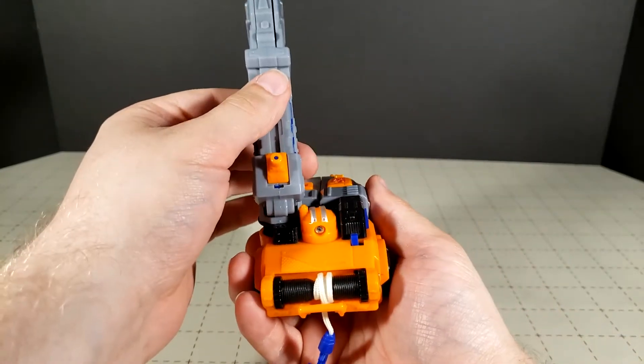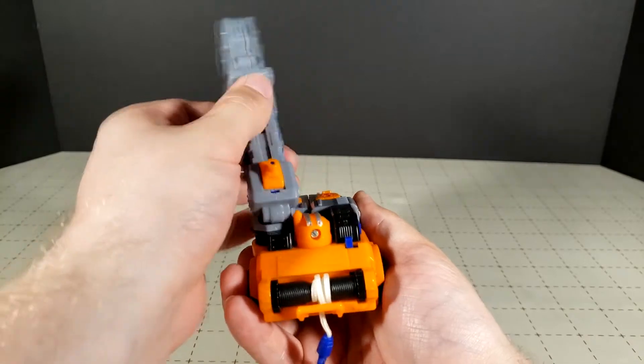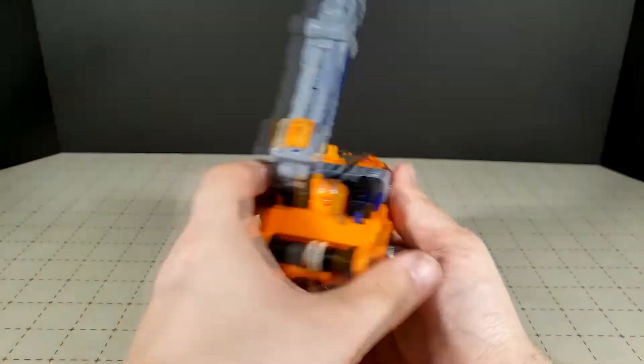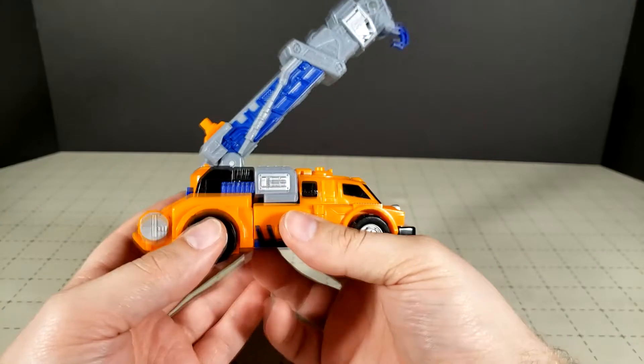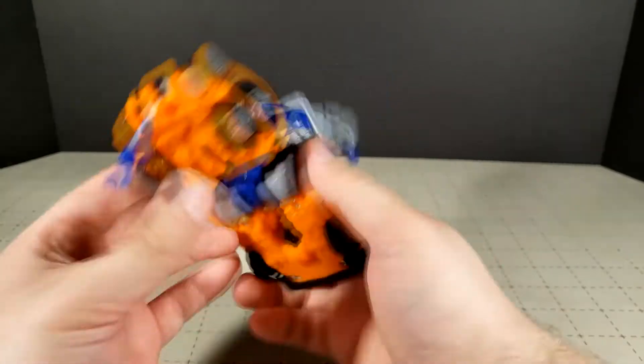The crane arm can ratchet up a little bit — only goes about that far before it runs out of motion. It can turn as well, however there's a problem: when you try to turn it, you end up turning something else. So let's go ahead and get this guy transformed so you can see the very, very disappointing robot mode.